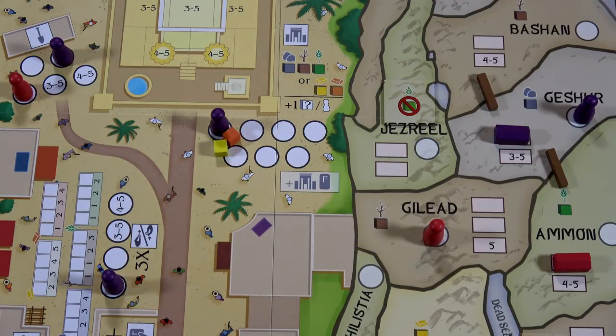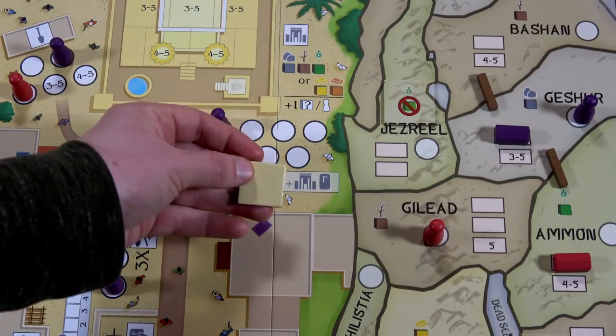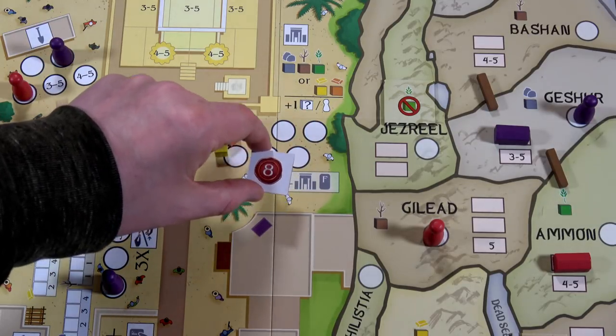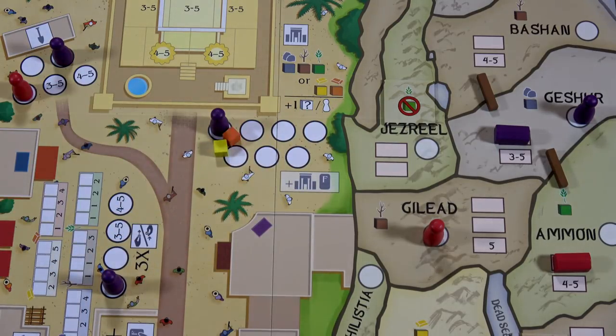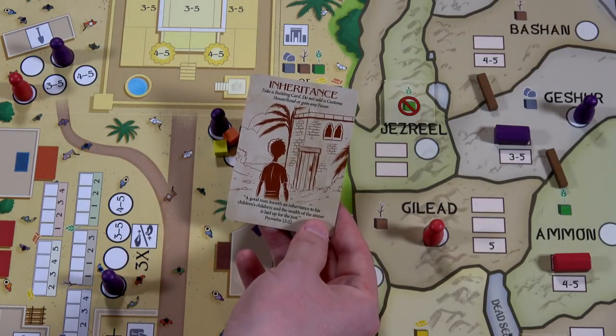Plus one of any resource per additional worker at this location — I'm the first one, so I don't have to pay any extra. I grab one of these tile tokens and reveal it: eight. At the end of the game I'll gain eight favor for that — I'll keep it face down since Jeroboam wouldn't know. I have one of the nine temples, so eight left. I also draw one fortune card: Inheritance — take a building card, do not add a customs house, road, or gain any favor. I can just grab any building when I play it.